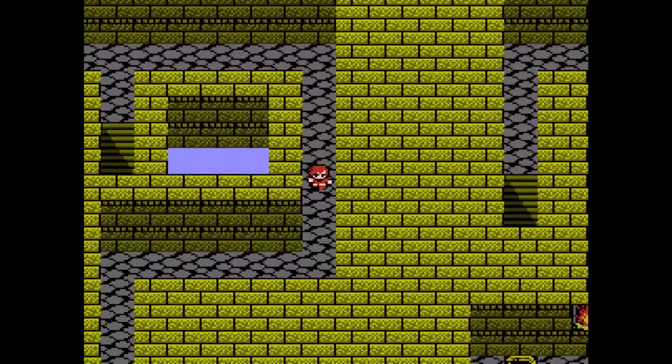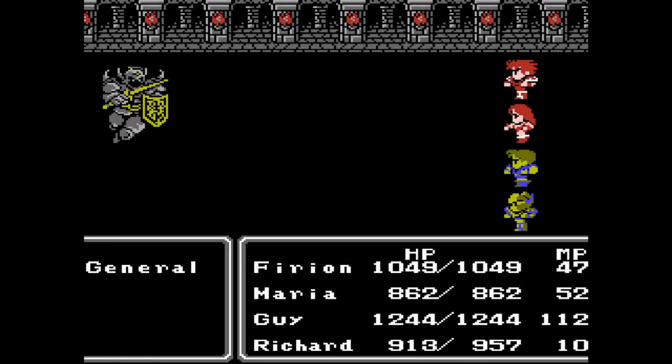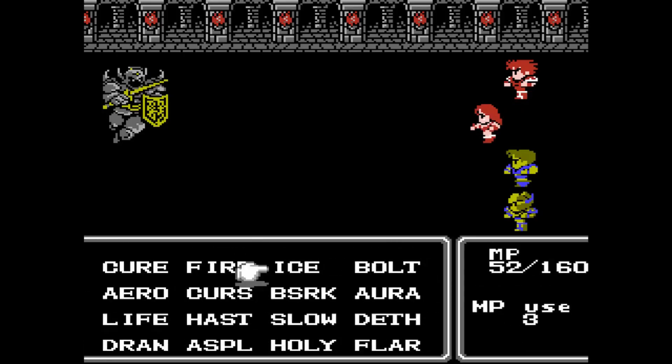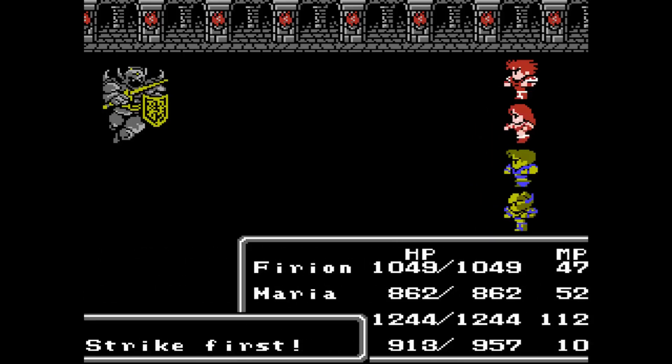Down into the next area. Keep on rolling. And what's this next one? Another general. That's two and three encounters now. At least there's just one of them, rather than the double shitshow. Berserk on Guy, nuke.